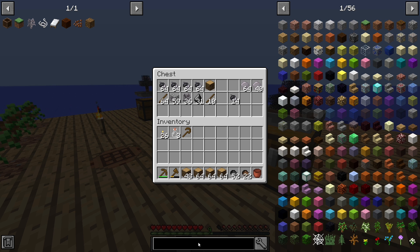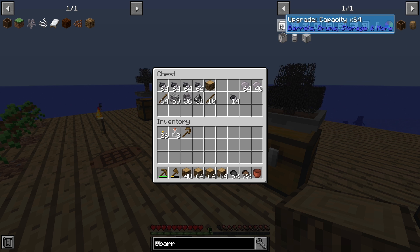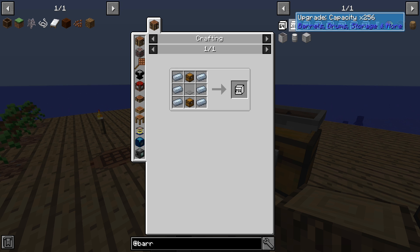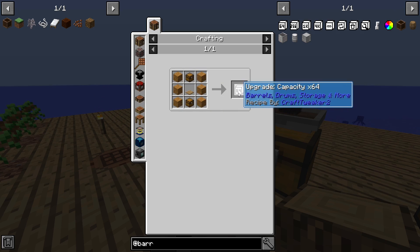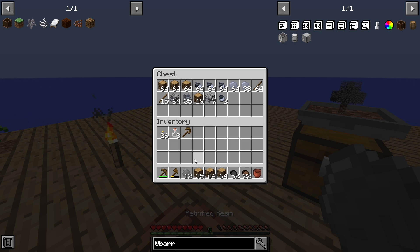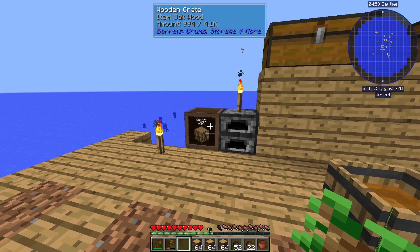Let me search for a barrel so we can look at upgrade capacity. That looks rather cheap — 256 times the base and all we need is tin. This is insanely cheap. Let me grab some more wood and we'll actually progress a bit here.